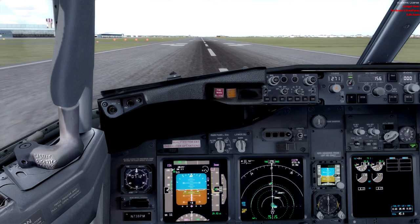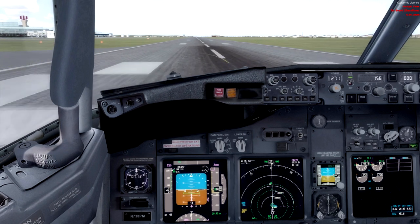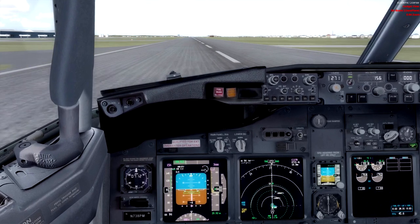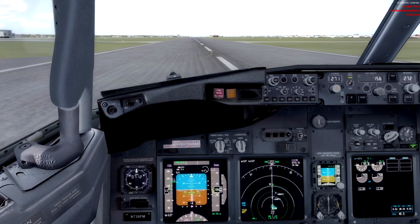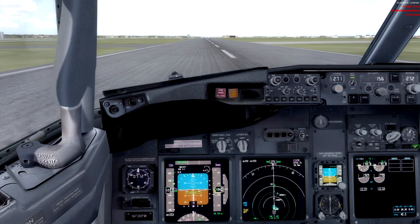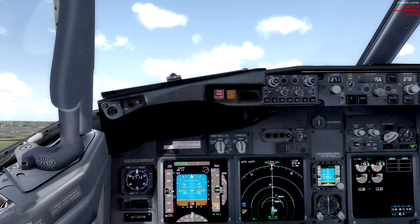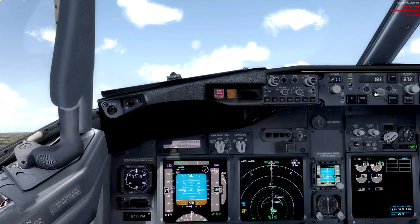Takeoff power set. We've got a bit of a long roll to reach 156 knots — I've done a derate to slow things down a bit so there's enough time to talk and think. I haven't set my runway though — very naughty. Airspeed alive, 80 knots, coming up to V1 and rotate. Pitching up to 15 degrees, positive rate — gear up.